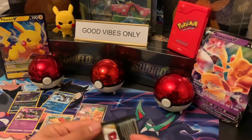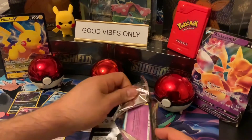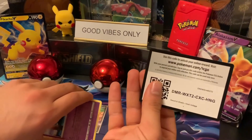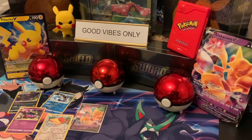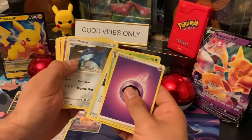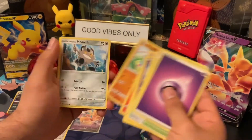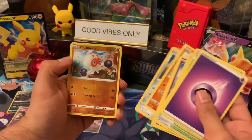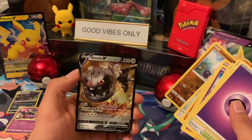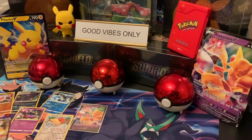Let's see if Vivid Voltage can keep it going. I see something shiny in the back — Maytang, Woobat, Taillow, Charmander. This is a cute Charmander, I like him. Whooper, Galarian Meowth, reverse and a Steelix V — whoa! Look at that little sparkle in his eye right there, that's interesting, I like that. So far so good — that's three for three on the holo hits.